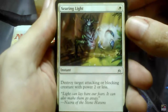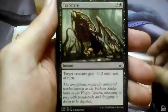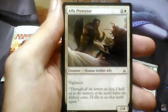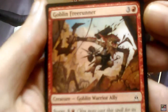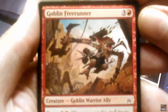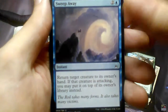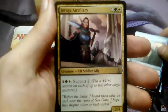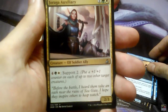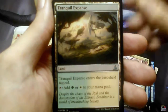We have Searing Light, Sparkmage's Gambit, Tartsnair, Unknown Source, Alpha Protector, Goblin Freerunner, Ancient Crab, Vines of the Recluse, Sweep Away, Comparative Analysis. Zoraga Auxiliary is the first uncommon, the first one. Tranquill Expans is the second.